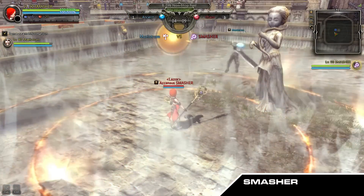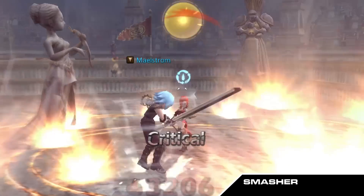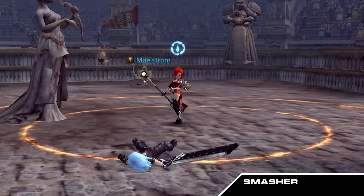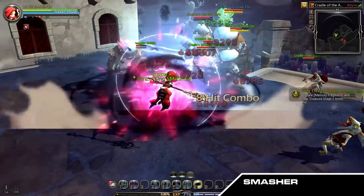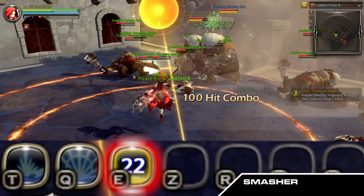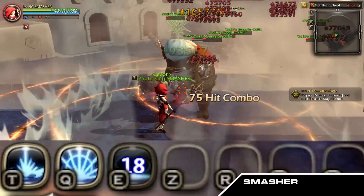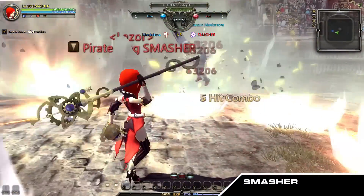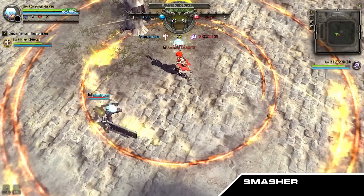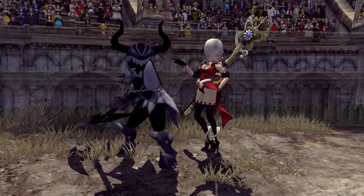Finally, we have the Smasher class. When Void Blast or Spectrum Shower EX are activated, Spectrum Shower EX changes into Instant Spectrum Shower. Additionally, when Spectrum Shower EX hits the enemy, Instant Spectrum Shower's cooldown recovers by 25 seconds. Keep in mind that Spectrum Shower EX does not share its cooldown with Instant Spectrum Shower.